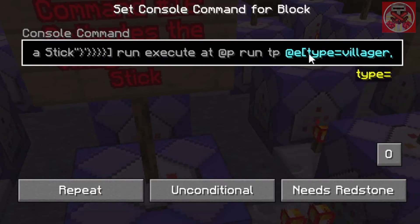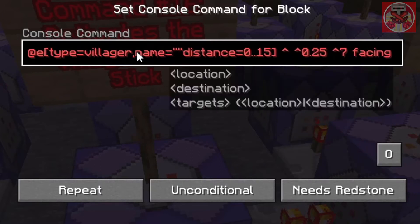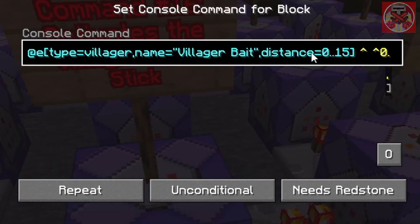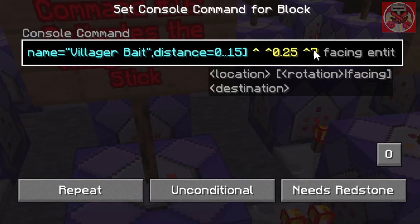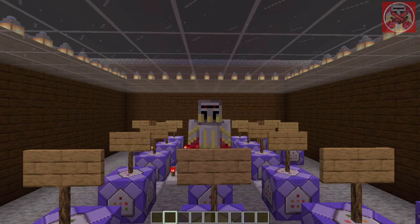The command is 'execute at @p run tp @e[type=villager, distance=..15, name=villager bait]'. The name filter ensures it only targets the villager named 'villager bait' and not all villagers. Then distance equals 0.15. With the arrow values — 0.25 in the air and 7 blocks in front of you — and 'facing entity @e', that's why the villager faces me every time I use the stick.